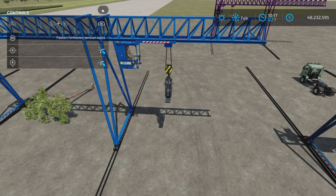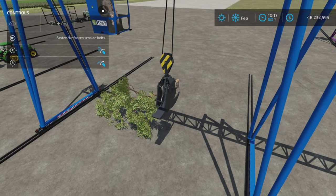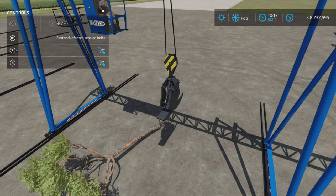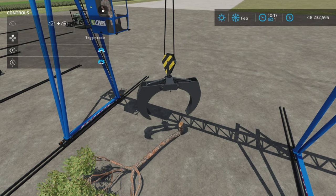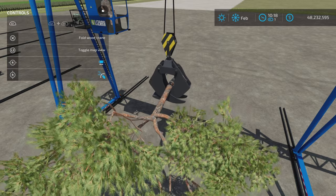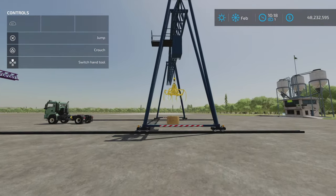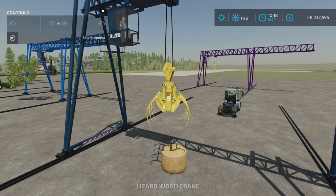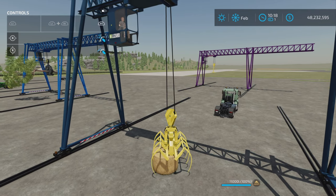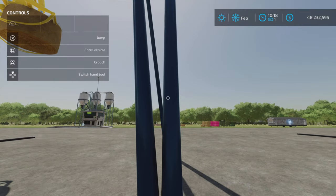I've cut down a tree and we have the tree grapple here. Same as the other ones — L1 and R1 open and spin, lower it down. Eventually you'll get used to the controls if you've used these a lot. Next one is the bale grab configuration — pretty much the same thing: you grab stuff and move it around.